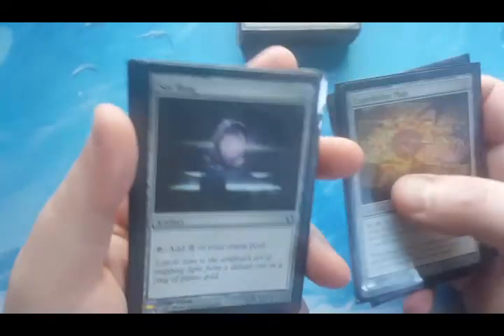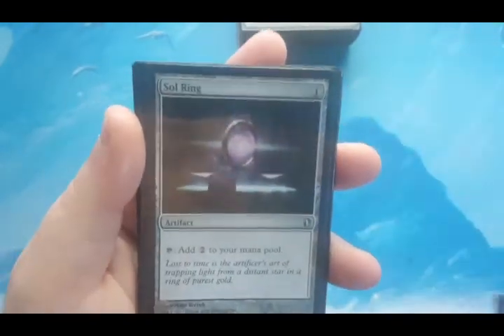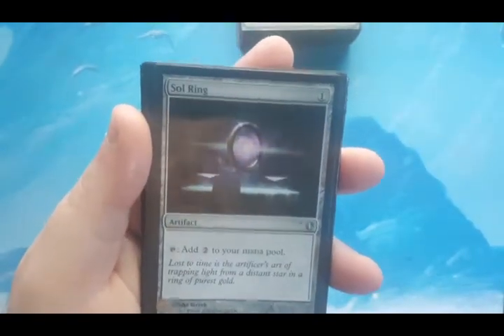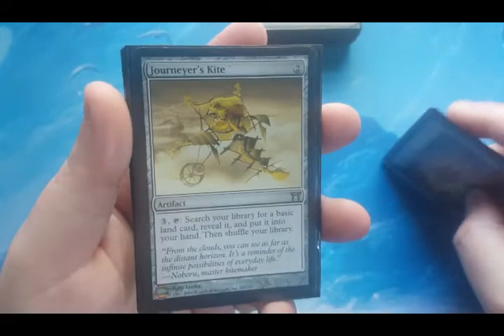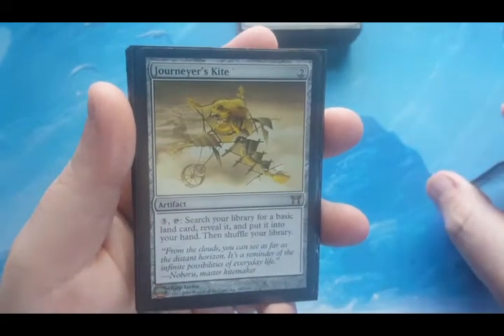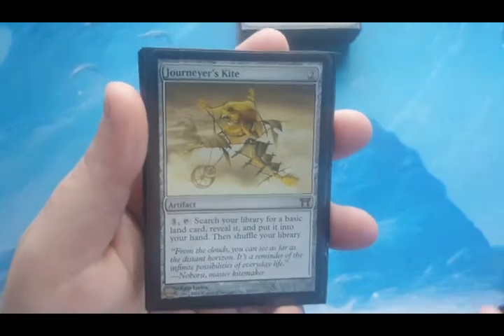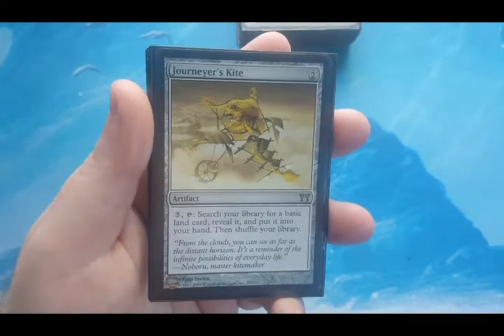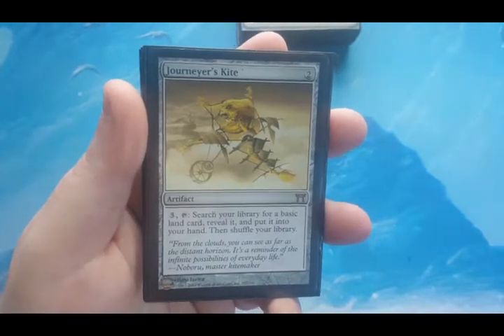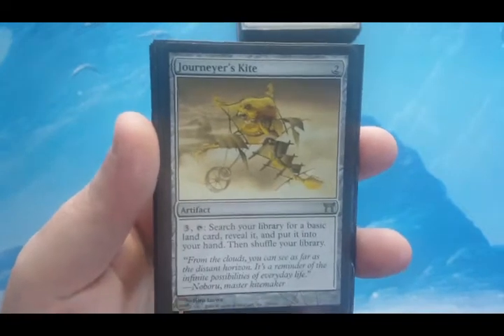Sol Ring, because every Commander deck made going forward will probably have a Sol Ring for all time unless it gets banned — which I don't see why it would. Journeyer's Kite — I took this out of another mono-color deck. I like this card. It's not the greatest, but it's cheap and does what I need it to do, especially in a color that's not green where you can't just go get lands freely.